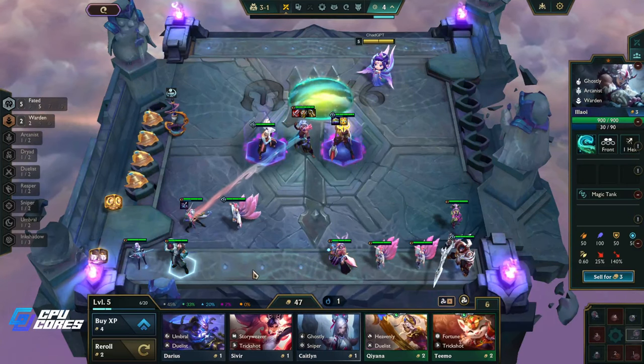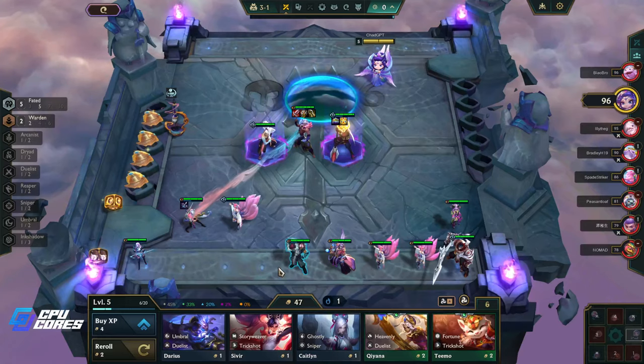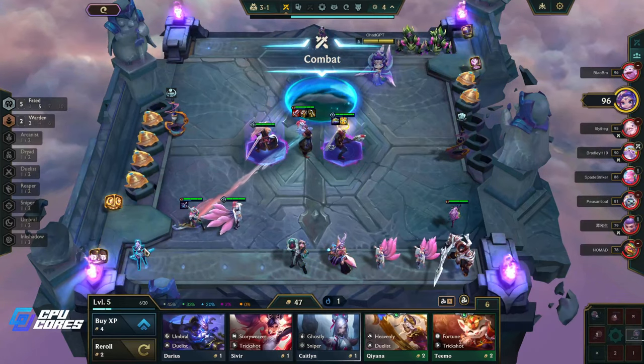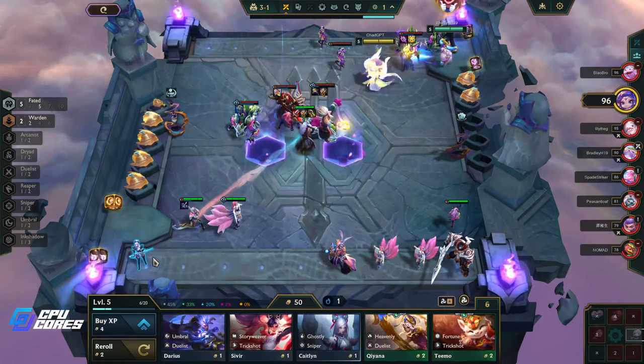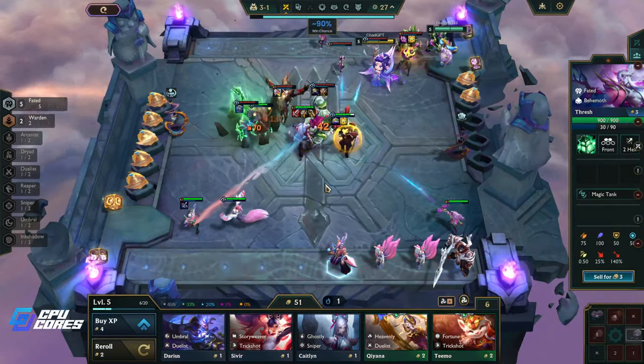Here's a 900 HP warden — is that better than what we have? I don't think so unless we three-star or two-star. I think we just sell these and get ready. This is a Behemoth — he's got a good amount of health though.